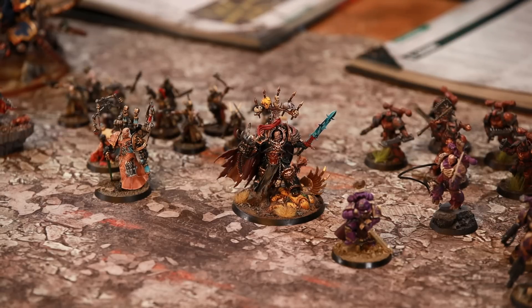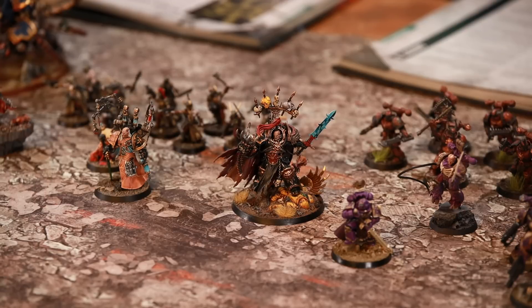Warlord Traits and Relics for the Black Legion: very tactical. Lots of manipulation — CP regeneration, one that allows objective secured, fall back and shoot, fall back and charge. Black Legion is the tactical element. Michael gives it a five; he really likes these Warlord Traits and Relics. Getting CP back is great, and the Cloak of Conquest relic gives obsec in an aura — very rare in this book. There's also a teleporting relic.